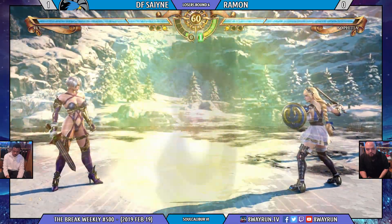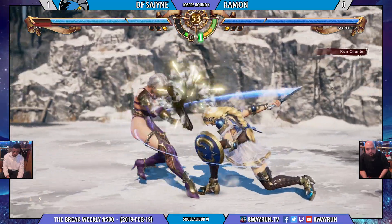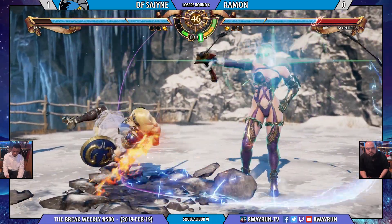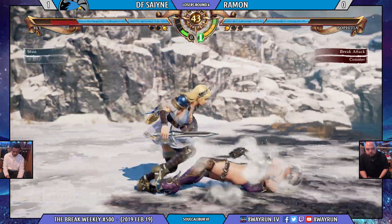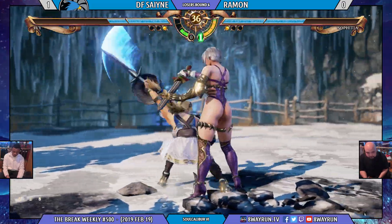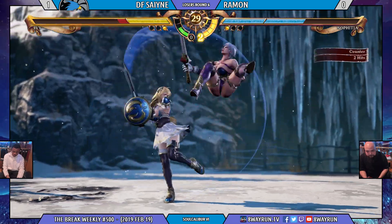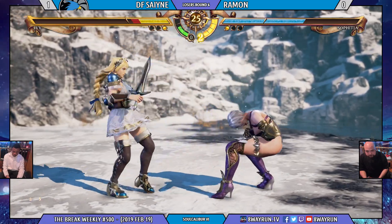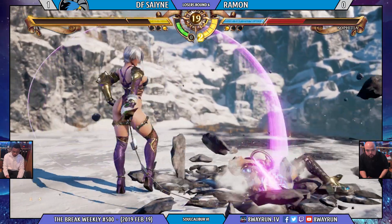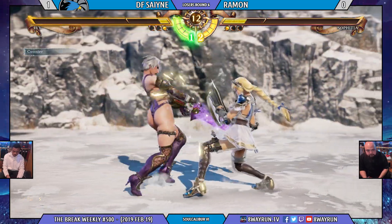Definitely getting in there and getting his damage. I just feel like when Sane starts zoning him out, Ramon gets a little bit too impatient and wants to get in there, and he ends up getting hit. That was a nice while rising K — lethal hit. Trade takes Ramon. He wants it, man, he wants it. Trying to start it off with a while crouching 3B. Lovely poke from Ramon, slowly working his way in there, like hey man, I'm going to hit you. You're going to block this. You're going to respect this. But back in there already. Sane telling him, hey man, you got to get out — it's going to cost a little life to get in here.